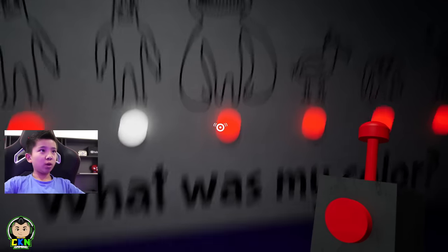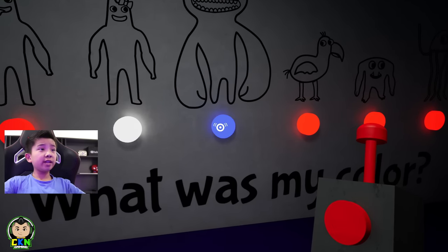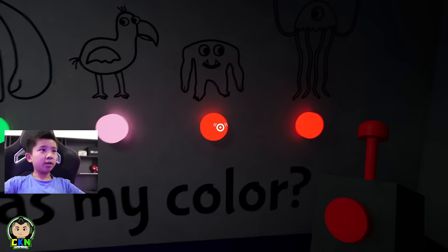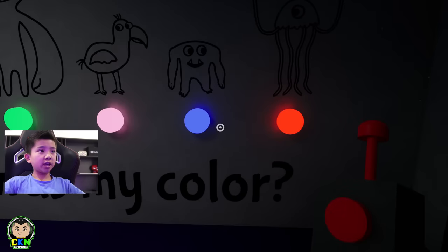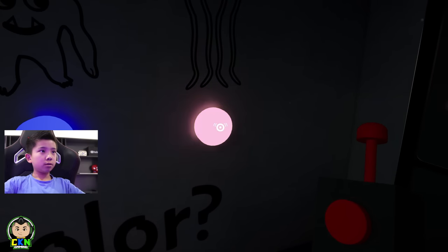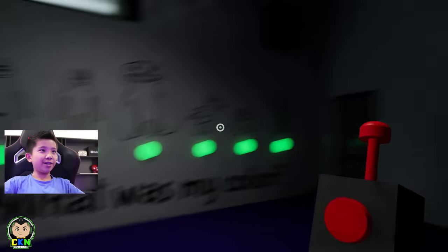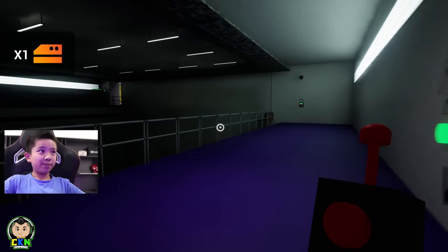That's all the colours. That one's white, this one is green. So you have to get the correct colours. And this one's pink. This one is purple. And this one's orange. There we go — now this should open and then we get another video.